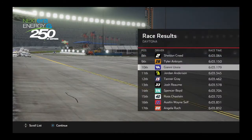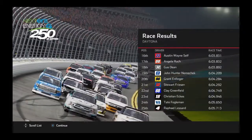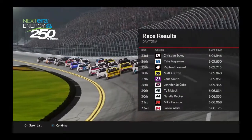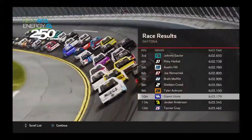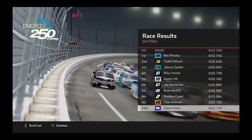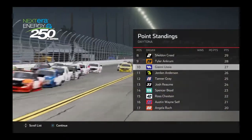The ERA Energy 250 results: Sheldon Creed 8th, Tyler Ankrum 9th, us in 10th, Jordan Anderson 11th, Tanner Gray 12th. Brett Moffitt finished 7th, Joe Nemechek in the top 10. Austin Hill, my teammate, rounds out the top 5 along with Miley Herbst and Johnny Sauter. Ben Rhodes wins it — like he did in real life — and it was a pretty close finish. We get a good amount of money for this race. In the points standings, we are in 10th — the last car in right now — but it's early. We'll see where we can finish; maybe we can win the championship.